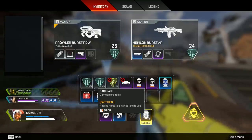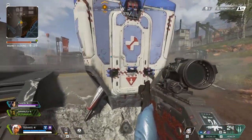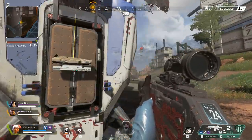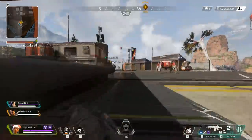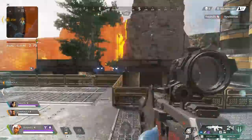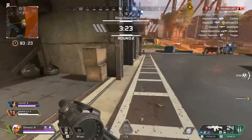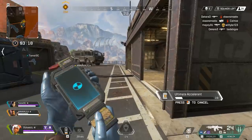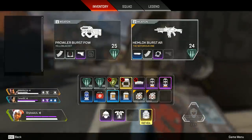Let's talk about the ultimate — the drop pod — because this thing is ridiculous, and there is a super cool tip with this. What you have to do if you have a Lifeline on your team is feed her ultimate accelerants so she can get as many drop pods as possible. It is one of the best ultimates in the game. The pod comes down with high-level defensive equipment, meaning you can gear your team up with purple and above defensive items. That is mega powerful.